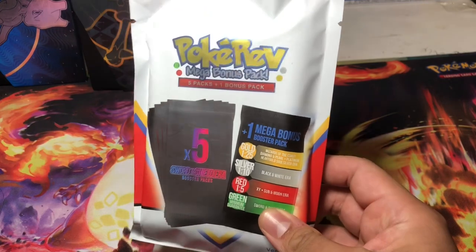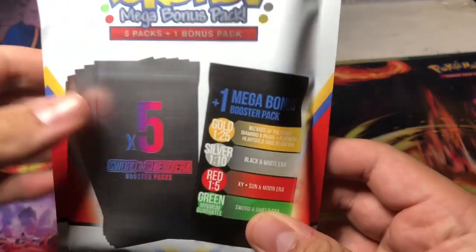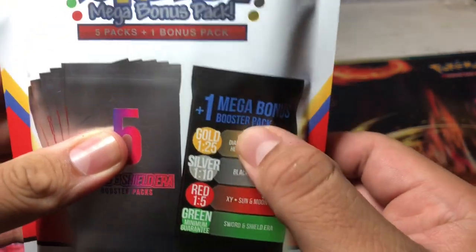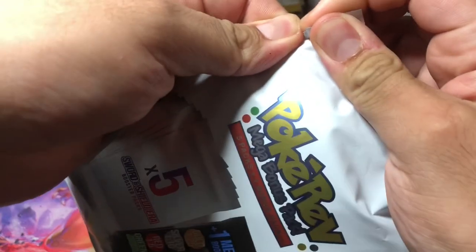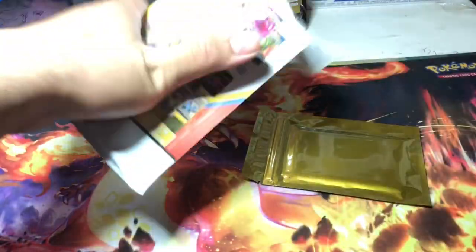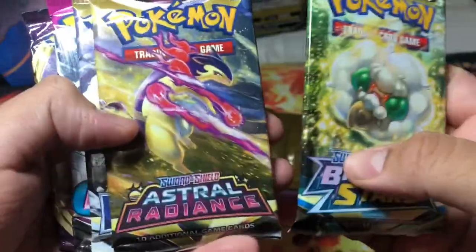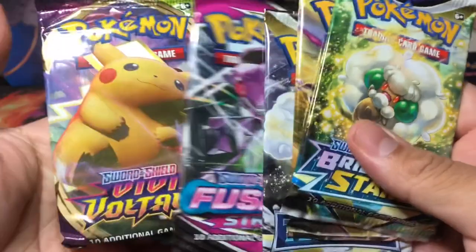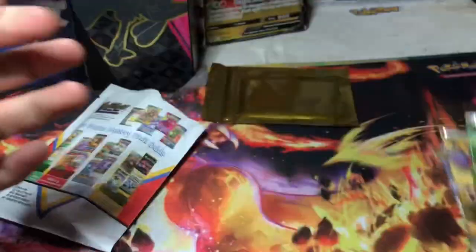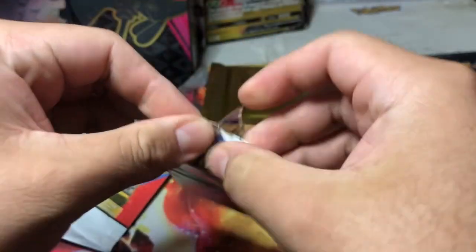Welcome back everyone, we're going to be opening up the Poké Rep mega bonus packs. We're going for gold if we can, but who knows — it's a mystery pack, kind of hard to come by because it sells out quick. And we got a gold one, let's go! We got a Poké Rips sticker. So we got Brilliant Stars, Astral Radiance, Silver Tempest, Fusion Strike, and Vivid Voltage. We'll leave the gold pack for last.